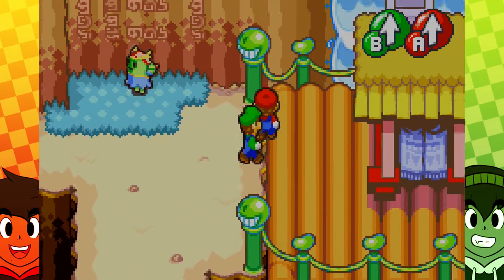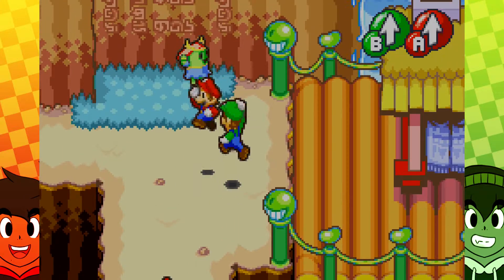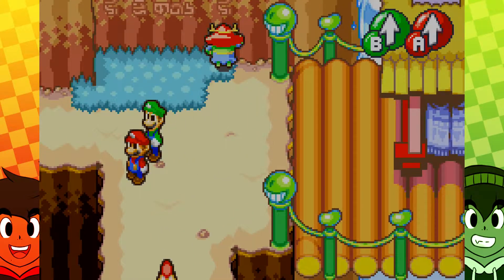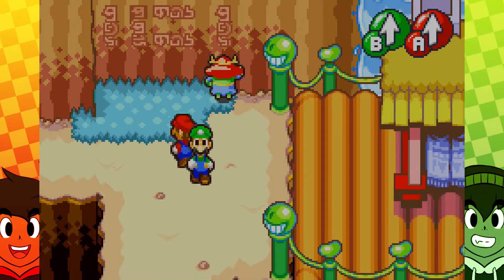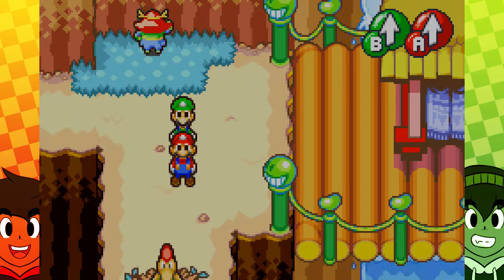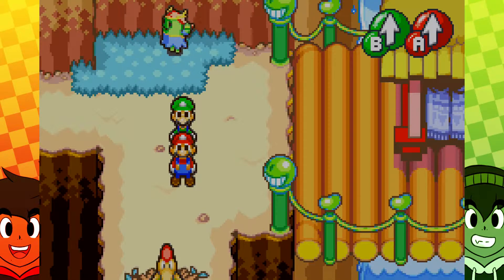Hey everybody, it's iRFLearn and welcome back to Let's Play Mario & Luigi Superstar Saga! I had a hiccup — that was accidental. I can't believe it worked. In the last episode, we actually defeated two bosses in one episode. And we got to see Prince Peasley and we got an autographed rose.